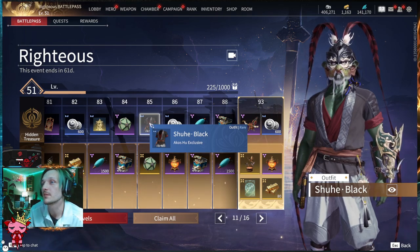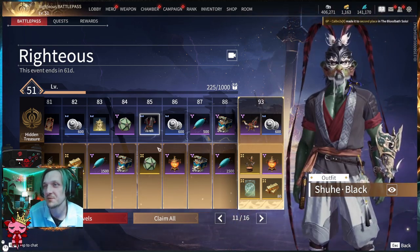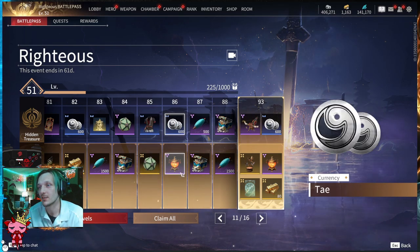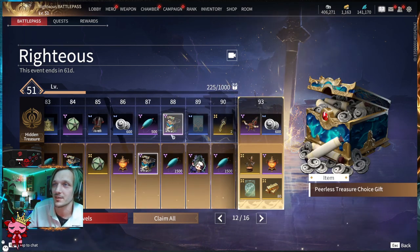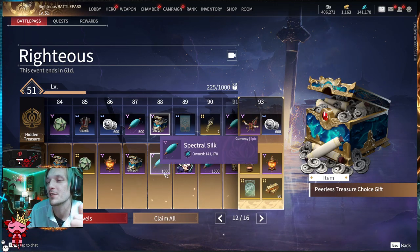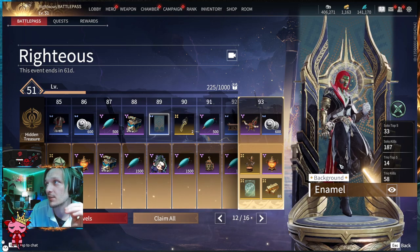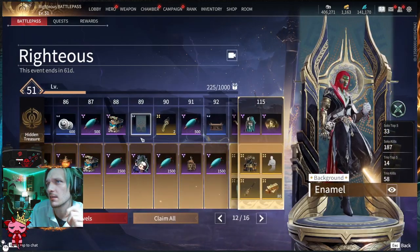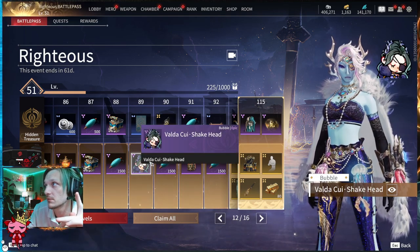Tier eighty-four: an Epic Soul Jade Random Gift and a Peerless Treasure Choice below. Tier eighty-five: the Acuswho exclusive shoe black outfit — clean with red and gray — and a Legendary Soul Jade Random Gift below. Tier eighty-six: 600 Tay and a Spring Lantern. Tier eighty-seven: 500 Spectral Silk and a Peerless Treasure Choice Gift. Tier eighty-eight: another Peerless Treasure Choice Gift up top and 1500 Spectral Silk. Tier eighty-nine: the Enamel background and the Volta Sweet Shake Head emote bubble below.